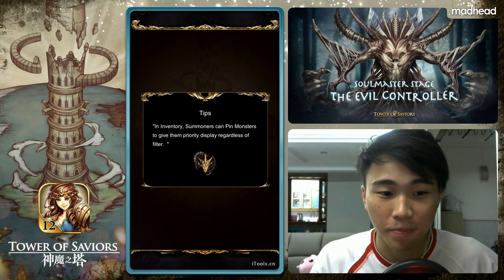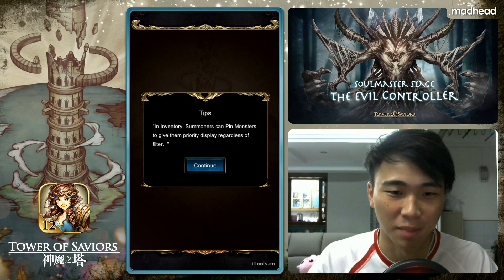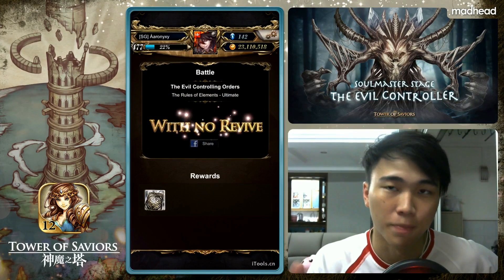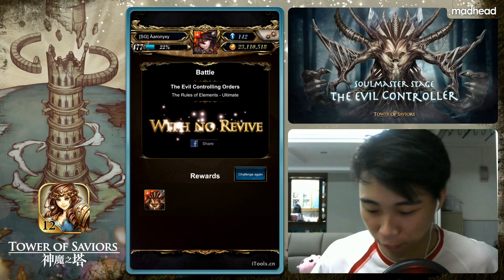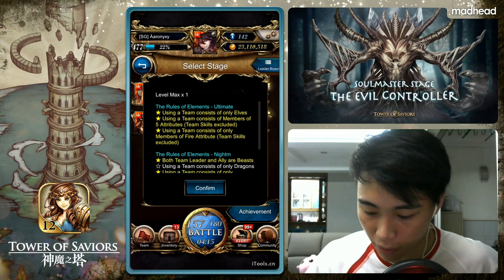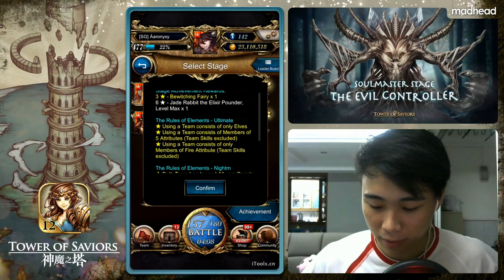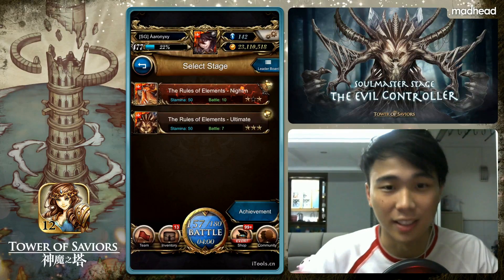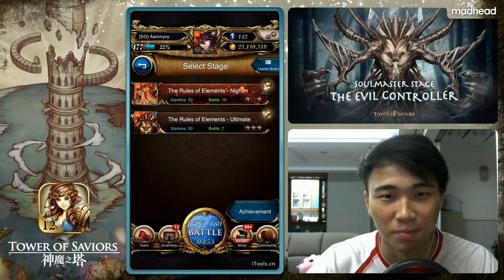It's a fun team to play, especially under the condition of no hard runes. Obviously you could use Lucy, but Lucy is just idiot-proof — one column of four hard runes and that's it. What I'm challenging myself with here is the achievement of mono earth, mono elf, and five attributes — which is why you see a rainbow team of elves. You can't see the achievement being cleared because I've already done it. So this is pretty much for entertainment purposes. If you enjoyed this video, leave a like and I'll see you in the next one!